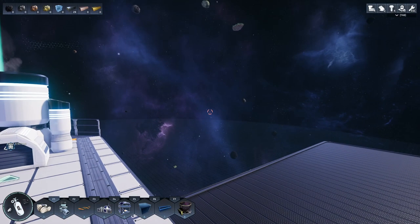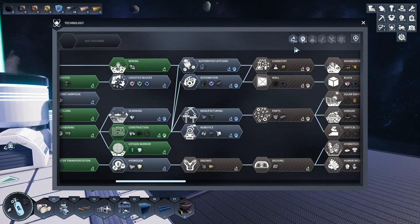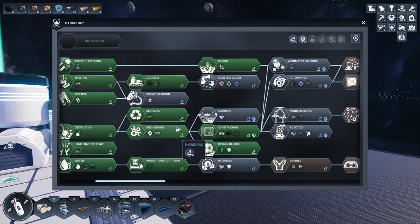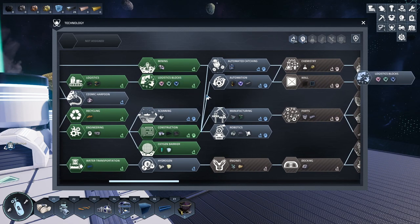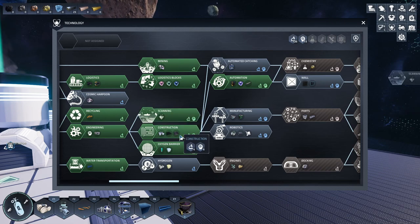What I want to do is get some automation going. In the research window I have 140 basic science and I've been producing engineering science, so I want to unlock some stuff. I want to get logistics going, get a splitter set up, scanning will come in handy - I have research points for that - and let's get the robotics where we're at.